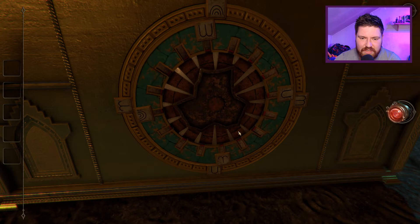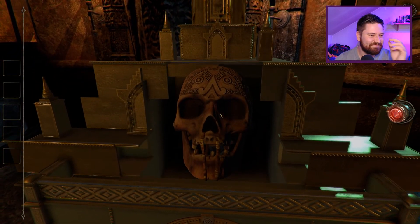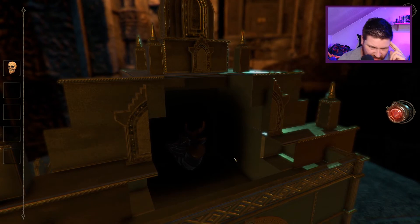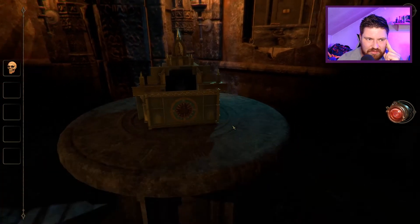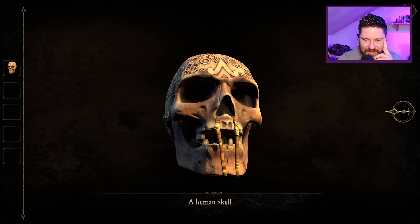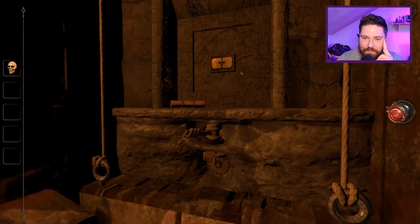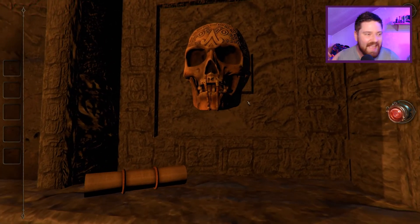Oh god, you bloody idiot Brad — you can twist it! Is that all I needed to do? Just bloody twist. A human skull — that's the neck right there, the neck and the vertebrae. Oh god. So now where the hell does this freaky damn skull go? It's tied together, and it's got a crack in the middle of its jaw. Locked in — oh, that goes on there. It is to split something open — it's to split a human head open. What the hell era am I in right now?